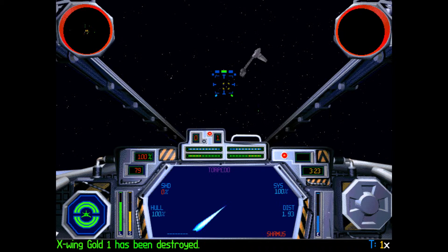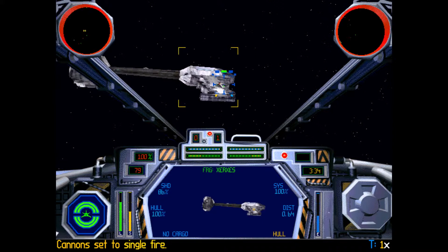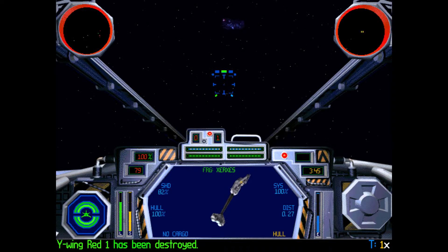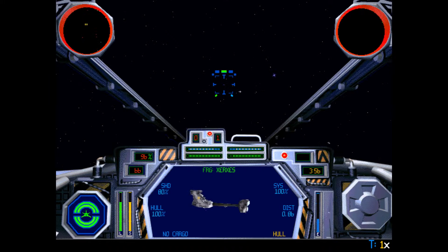We have torpedoes coming in on the Xerxes. We're going to go for this large turret here — there we go, got rid of it. And there's another large turret on the other side, so we will get rid of him too. Increase the shield recharge rate — that's always very important, as you have to maintain peak efficiency. Otherwise you will die. You will die, young Skywalker. You will die!